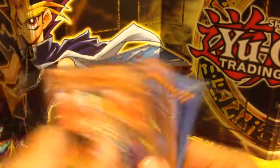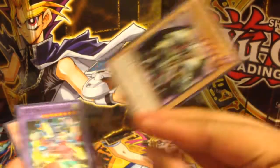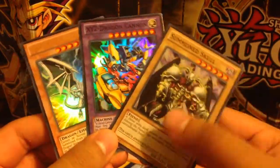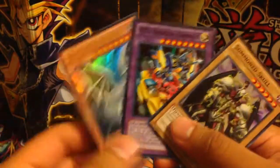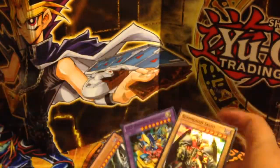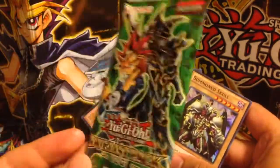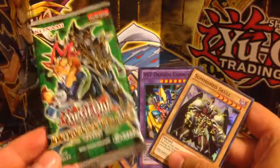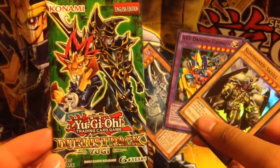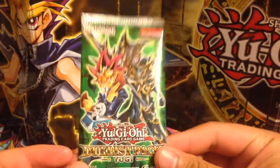So yeah, I might get some more of these depending. Quick recap: we got Summon Skull, XYZ Dragon Cannon, and Malefic Blue-Eyes White Dragon. Pretty cool opening overall. And remember, if you guys want a chance to win the Duelist Pack Yugi, just subscribe, like, and comment down below. The winner will be announced next week. See you guys then — thanks!